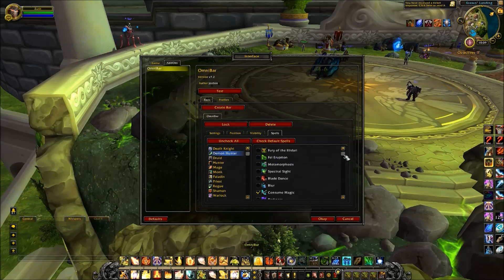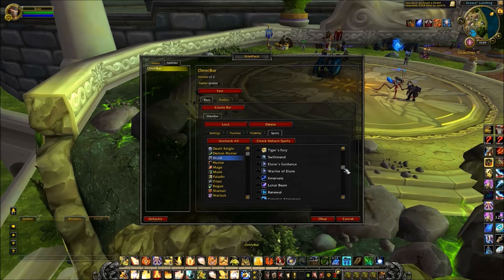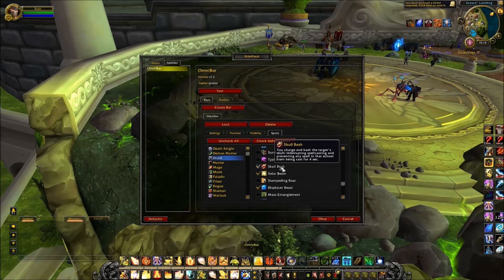For the demon hunter, we won't be tracking anything other than consume magic. For druid, we'll be tracking mighty bash, skull bash, solar beam, and displacer beast.